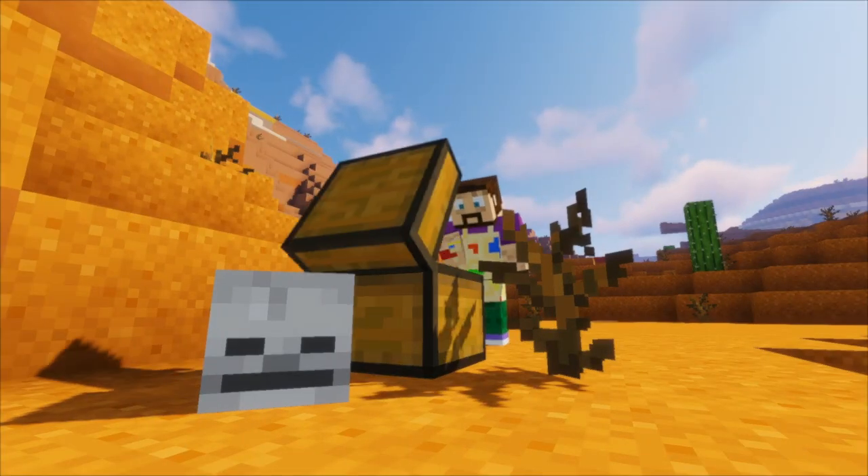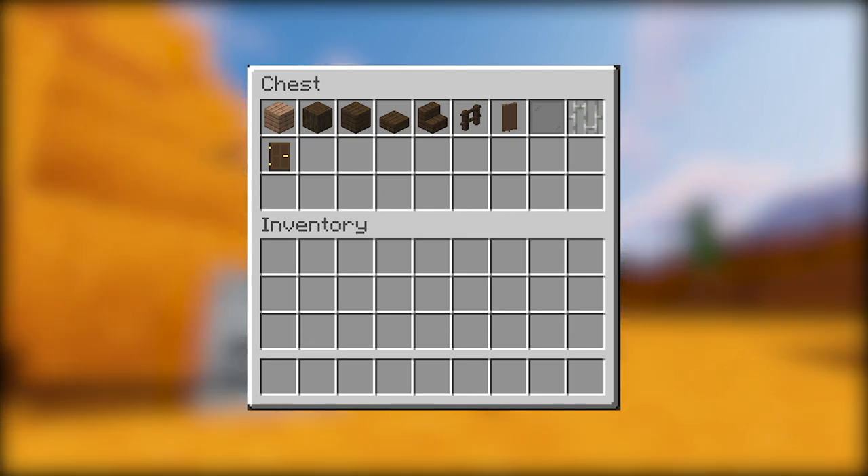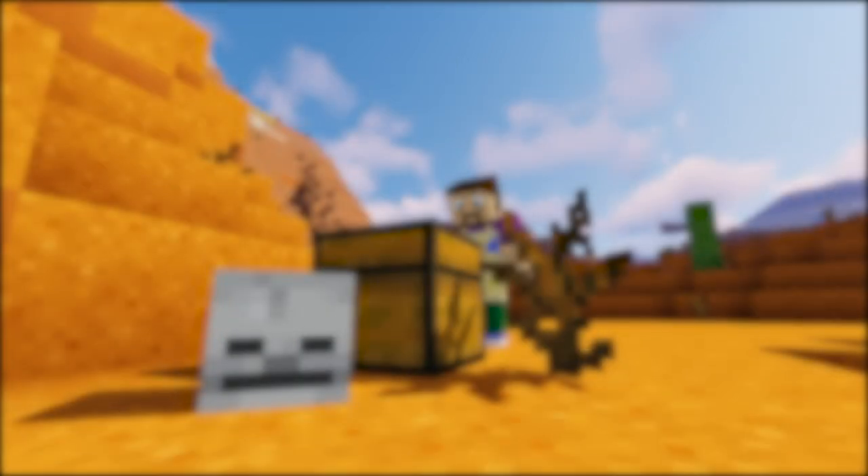So what are we going to need for this build? We're going to need some jungle planks, some dark oak logs and planks, some dark oak slabs and stairs, dark oak fences, brown banners, glass panes, iron bars, and some dark oak doors as well. Not a lot really, so let's get started.